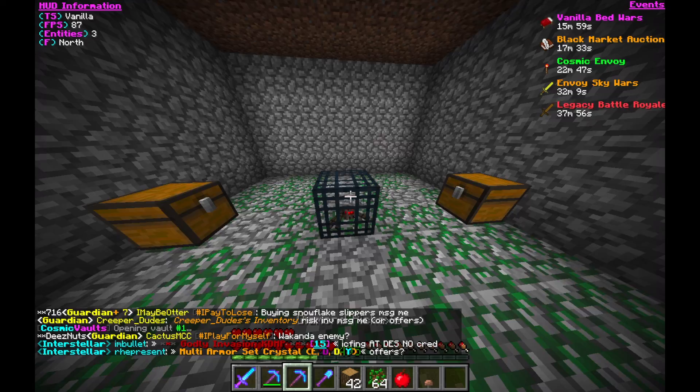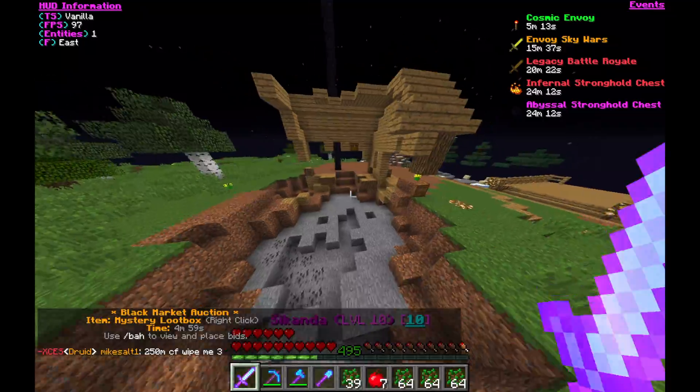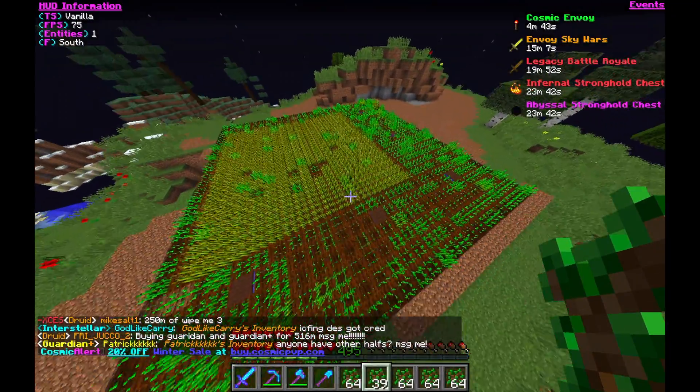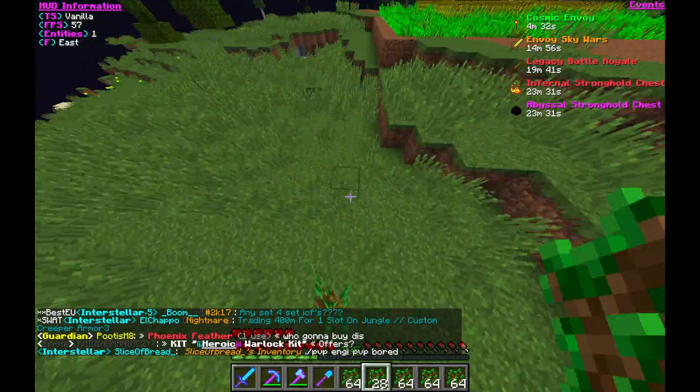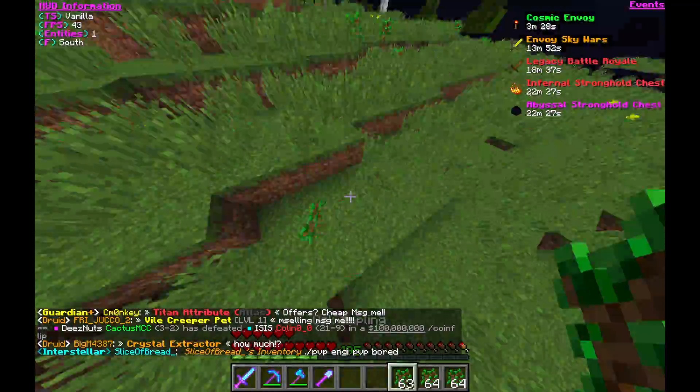Meanwhile, I actually found a spider spawner in an unlooted dungeon, which was awesome. I took that with my silk touch pick. My old fishing hut was not doing very well — I went to check on it — and my farm was also kind of growing.